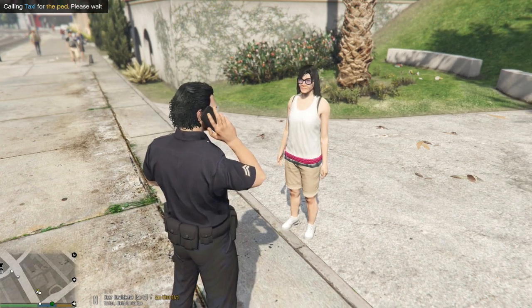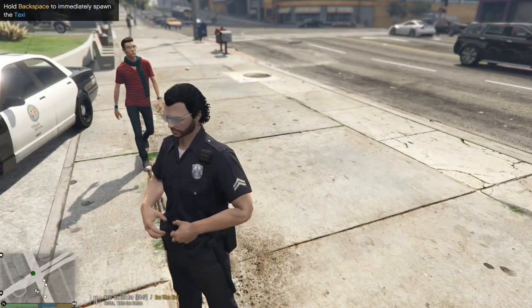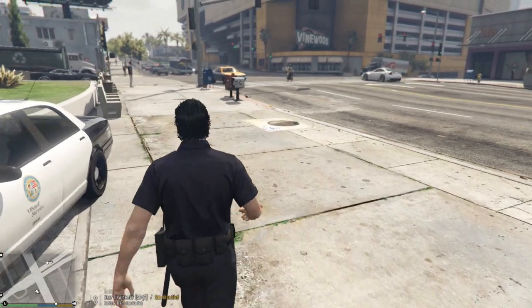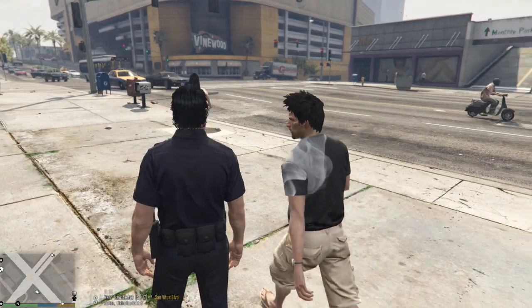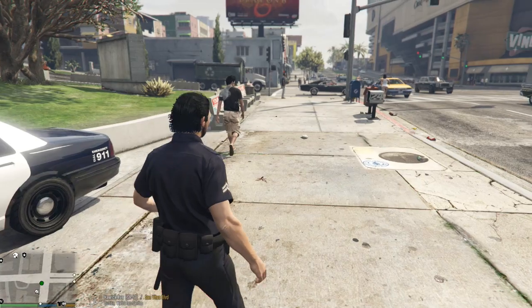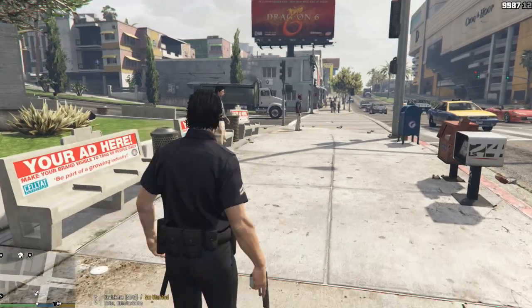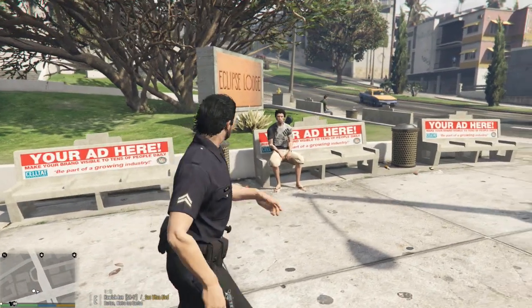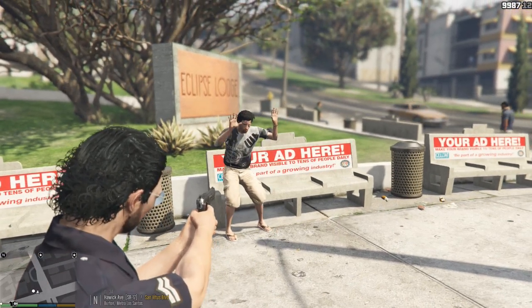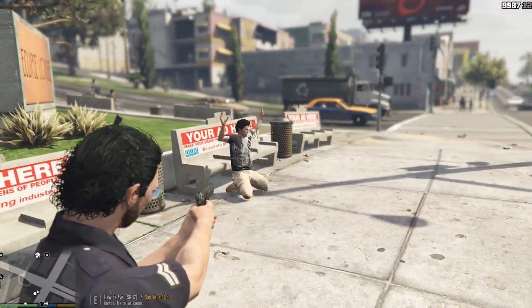The second way to use Stop the Ped is in arrest mode. Pull your gun out, point it at the person, and hit E twice on keyboard or right on the D-pad twice. They'll go into arrest mode and get on their knees with their hands behind their head.